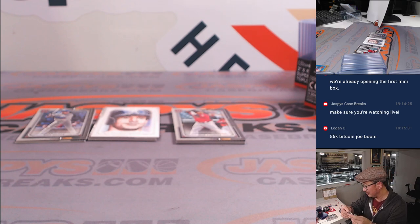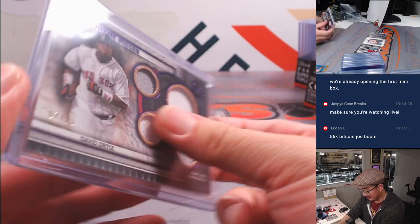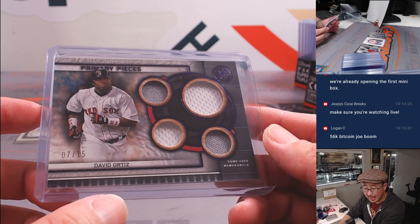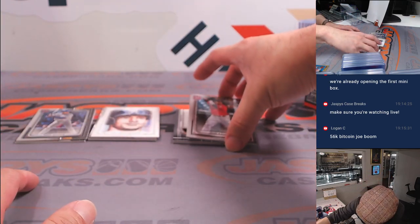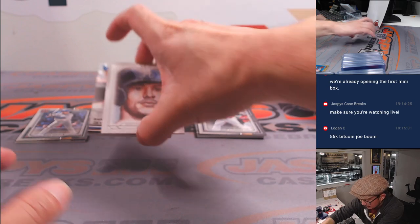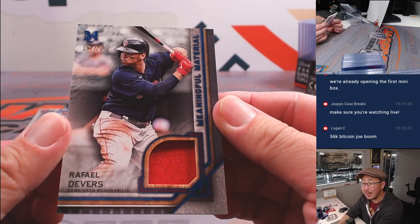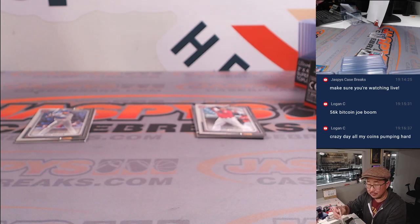Bitcoin's at $56,000 right now? Wow — you heard it here first, folks. Wasn't it low 50s, like 52, earlier today? AL East — Mike. Last spot Mojo strikes again. Red Sox, AL East. That's an auto — that's a relic — and it's Rafael Devers, 16 out of 20. Another one for the AL East. Last spot Mojo hits 100% of the time.